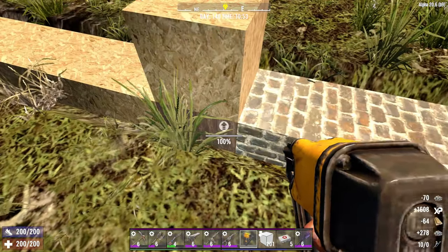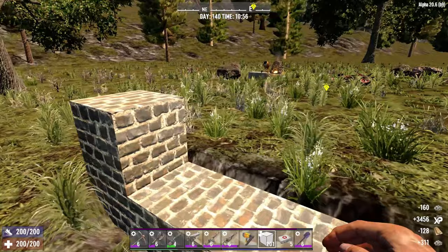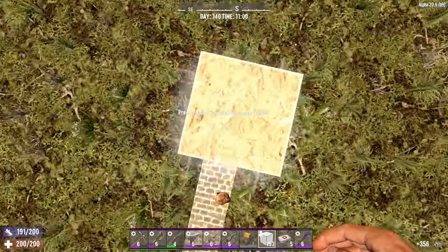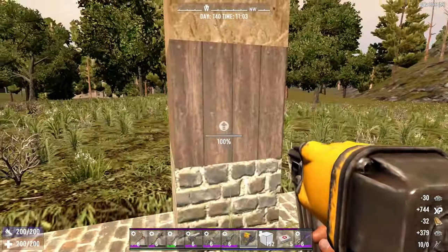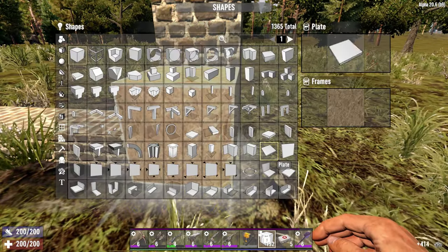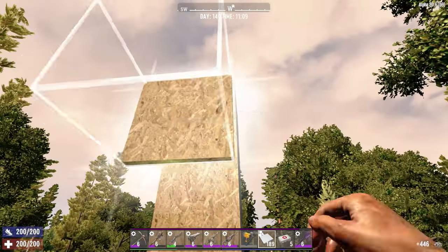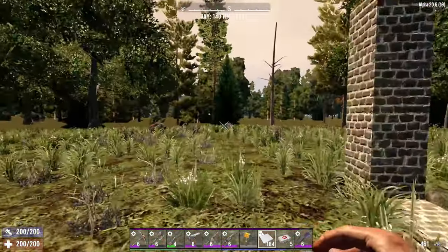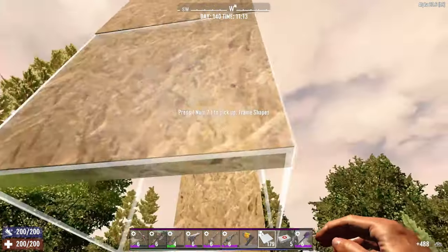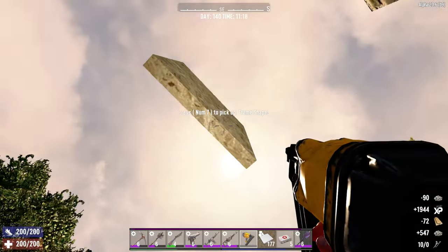Now raise all three pillars to five blocks high — later we will raise them again. Cover all the pillars with plates for added strength and also to support the floating catwalk. It's a good time now to add the reversing plates, then upgrade the lot.